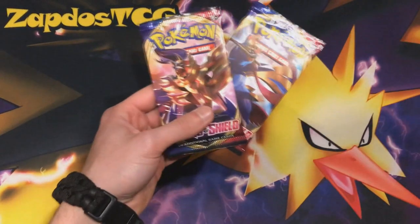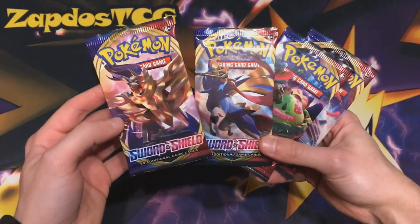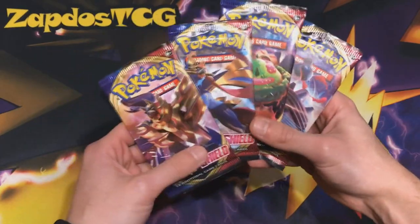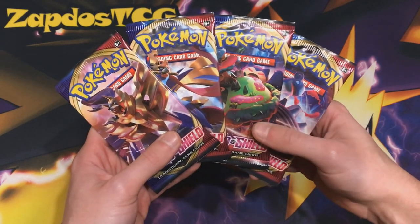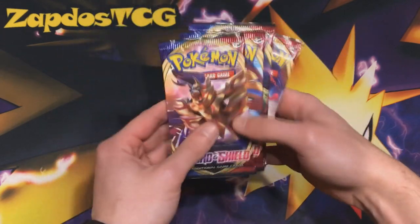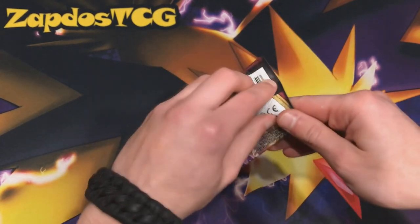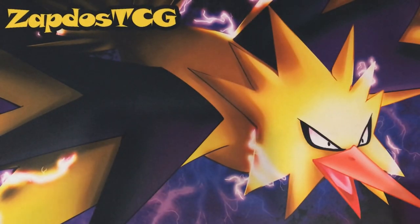Before we start, we're going to check out the artwork on the booster packs. On the left side we have Zamazenta, Zacian, Snorlax VMAX, and Lapras VMAX. These booster pack artworks will be used on winning playmats — like regional playmats — so these artworks look very fine and we'll see more of them in the future. Let's start the video off with the first booster pack from Sword and Shield — let's go with the new journey!